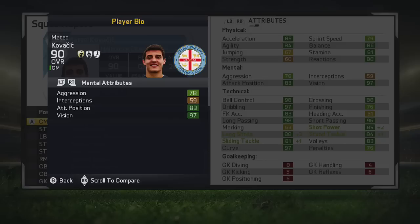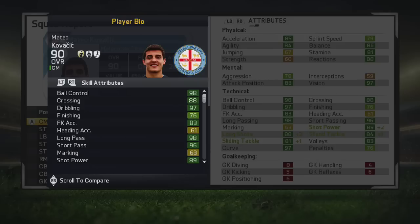He also has improved a lot mentally as well. He's got 78 aggression, 83 attack positioning, and 97 vision. 98 ball control, 97 dribbling — a lot of players at full potential seem to have ridiculous dribbling and ball control. He has very good passing too: 98 long passing and 96 short passing. He really does look like a perfect playmaker to have.